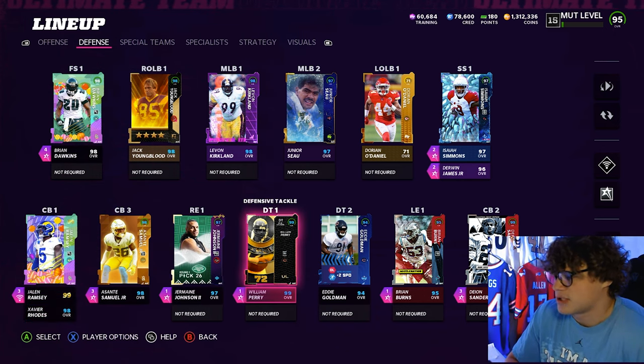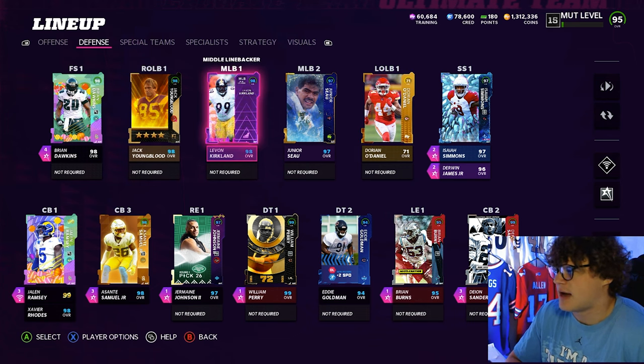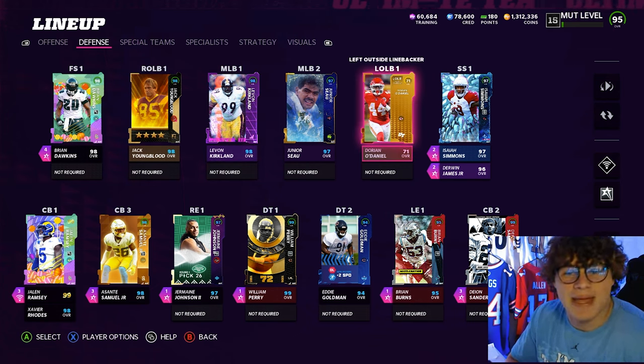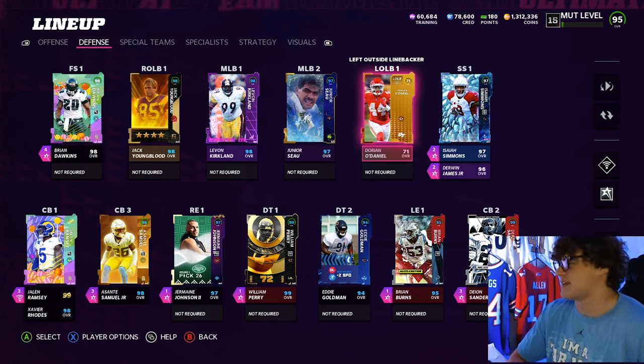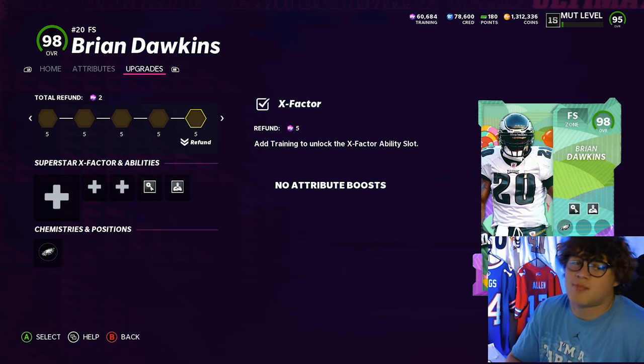Our defensive line: Jermaine Johnson, William Perry was Clemson, Eddie Goldman, Brian Burns, and LeVon Kirkland. We also got Dorian O'Daniel making the squad — 71 overall core, goal. On defense there's nothing too crazy going on with abilities, and I'm going to try out a new defense today.